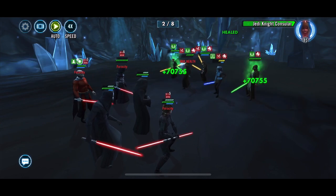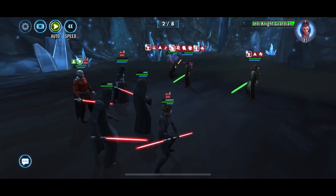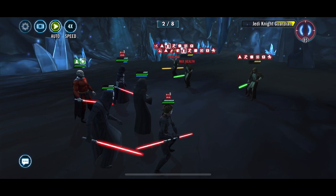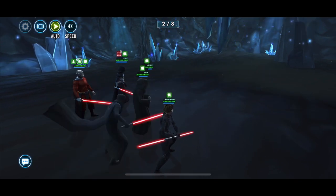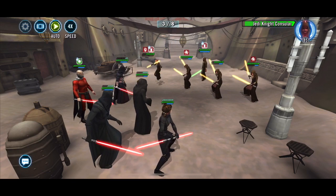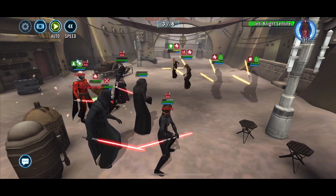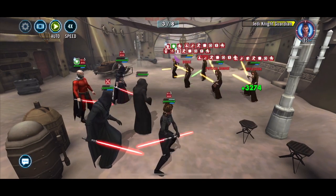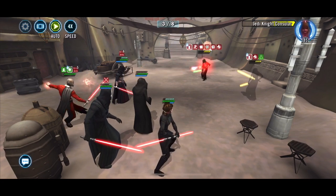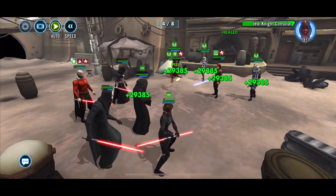Nihilus is double Zeta'd, so he does have the inflict health-down thing. Other than Palps — Palps is not maxed; he doesn't have the second Zeta, and I'm sorry to say he still doesn't have a full 6E mod set. Bastilla does. Revan and Darth Malak do. Darth Nihilus is Relic 2 and is also missing a full 6E — I think he may have one or two 6E at most. But whatever was on there was moved as metas changed.